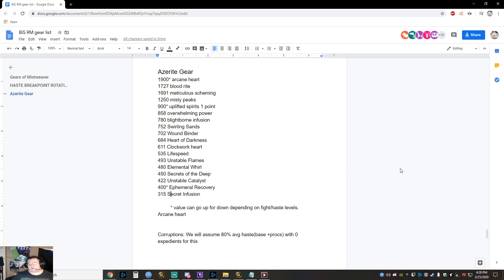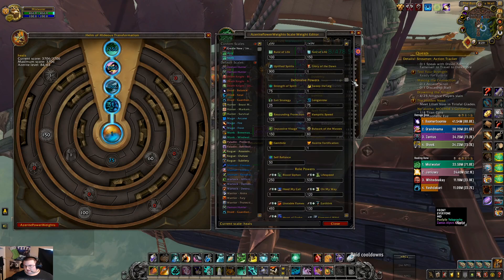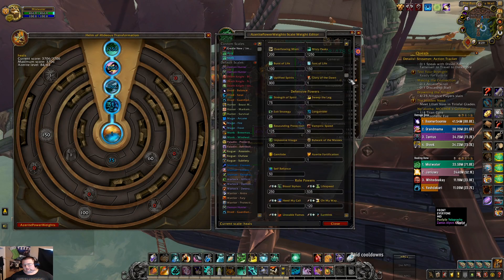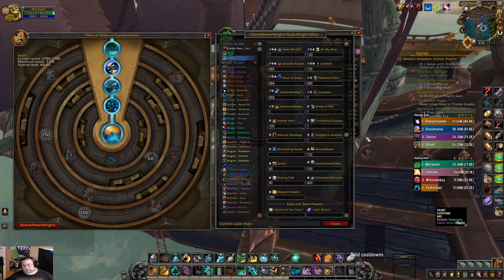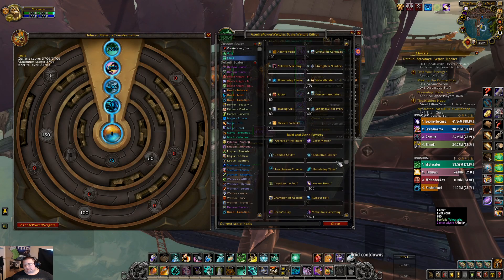Last but not least, secret infusion is at 315 — this will always be versatility so it's pretty stable. You plug these values into your Azurite Power Weights. Everything else is kind of meh and you can figure that out yourselves. If it's not in this list it's worth under 300 points. I'll probably list every single piece in point order on the Google doc. On my character I went to the power weights and gave everything a value — if it didn't give me anything I assigned a 1 to it. Sunrise technique is useless, glory of dawn is useless. Some of this is math, some of it is feeling, which I know irritates people, but my instinct has taken me this far.